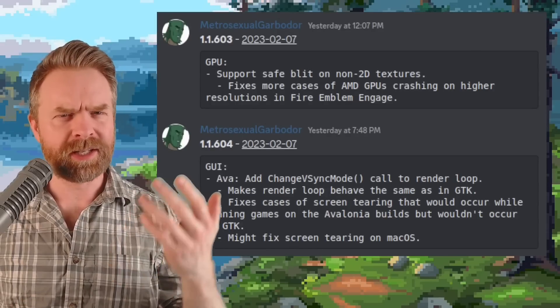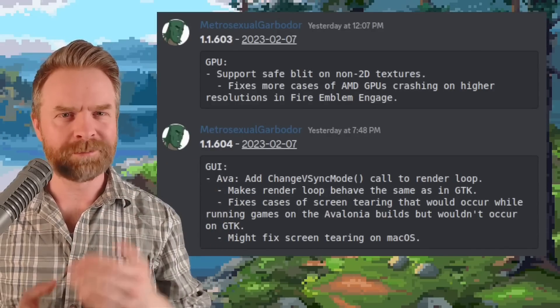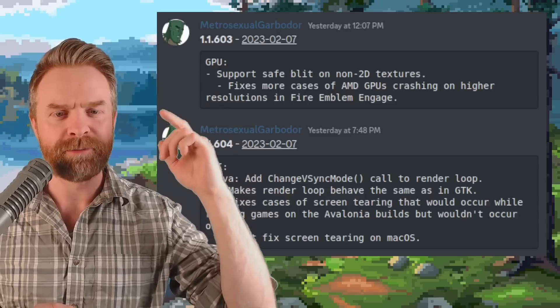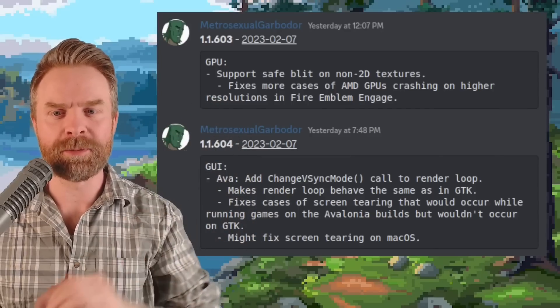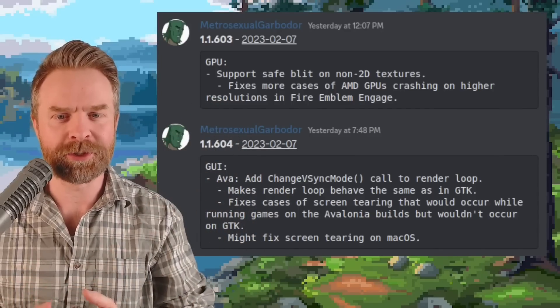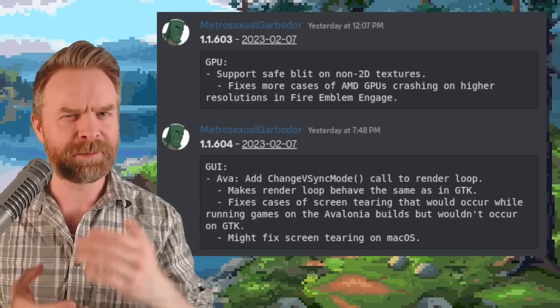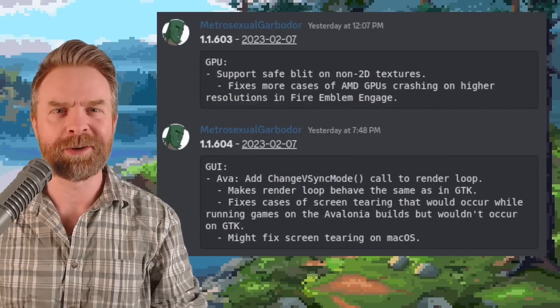Moving on to Ryujinx, the other Switch emulator on PC, that one also got some updates. Version 1.1.603 fixes more cases of AMD GPUs crashing on higher resolutions in Fire Emblem Engage. AMD GPU fixes have been plentiful lately, and I think a lot of people are happy about it.